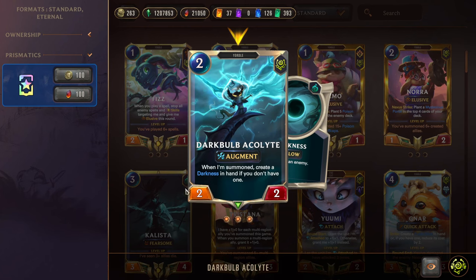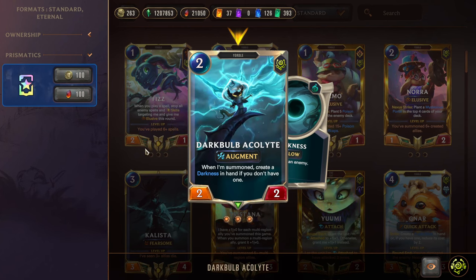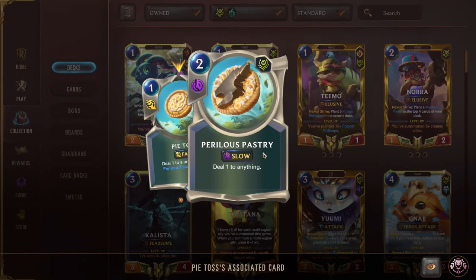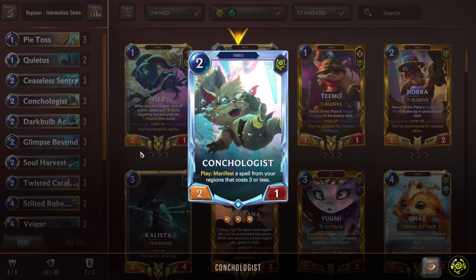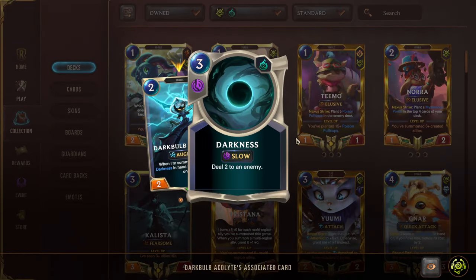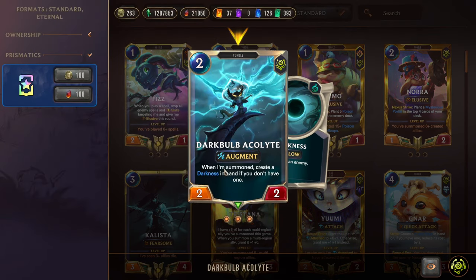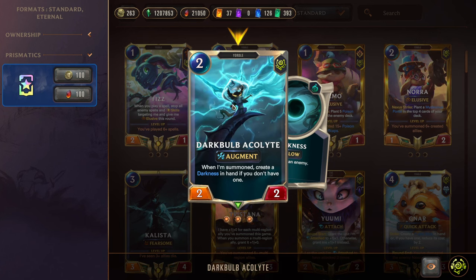Next we have Dark Bulb Acolyte, a 2 mana 2-2 with Augment. So when you play a created card, grant me 1-0. Created cards can be something like the Perilous Pastry from Pie Toss, or a created card from Conchrologist, or the main theme card Darkness. Darkness is a slow speed spell that deals 2 to an enemy. Dark Bulb Acolyte also generates Darkness for you, allowing him to be self-synergistic. Very, very cool card.